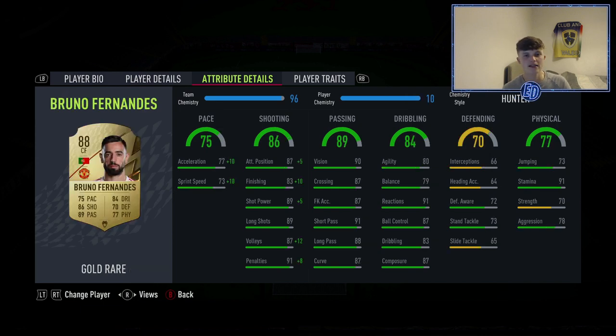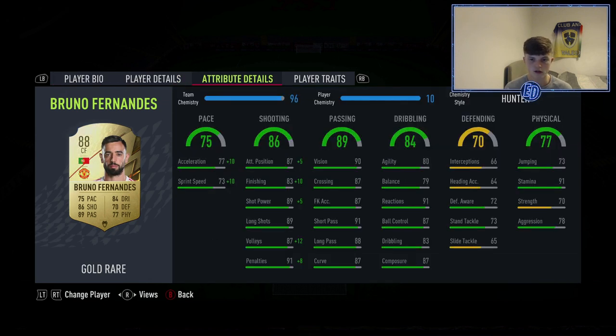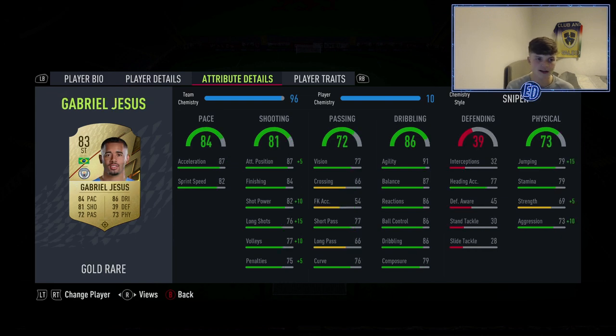Next to him in CDM is Bruno Fernandes — he is a baller. I've loved using him; he's untradeable, four-star skill moves, high/high workrates. He gets up and down so it's really really fun to use him — that's where the goal contributions come from. 91 stamina, lasts ages. He's awesome, great little card.